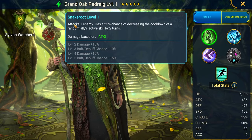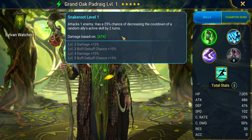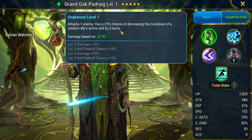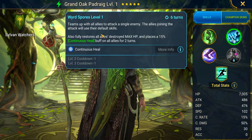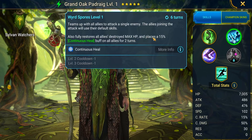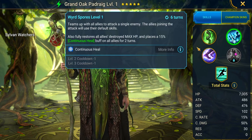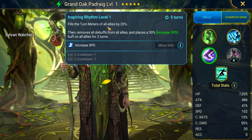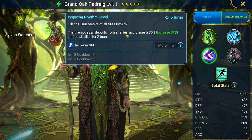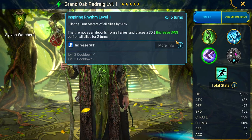Let's check out the kit real quick. Snake Root on the A1 attacks one enemy with a 25% chance of decreasing the cooldown of a random ally's active skill by two turns, books up to 50%. Not a bad A1. On the A2 he's got ally attack, fully restores destroyed max HP for allies, and places a 15% continuous heal buff. This guy is looking like a real good Hydra champion. On the A3, fills turn meter of all allies by 20%, full team cleanse, removes all debuffs, then places a 30% increased speed buff for two turns, books down to a three-turn cooldown.